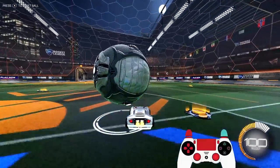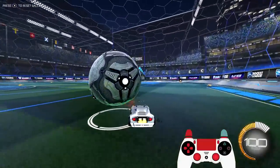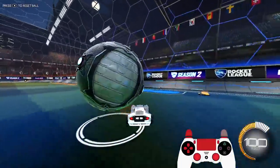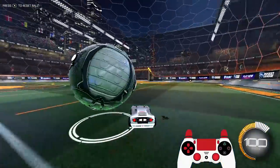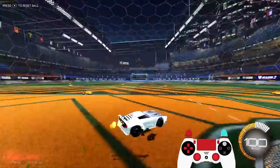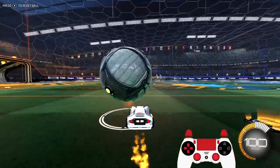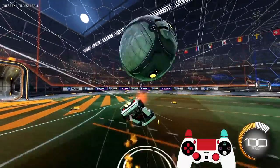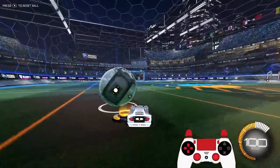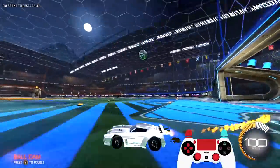On the first jump of the flick, you want to tap the jump button, and then on the second it doesn't matter if you hold or tap. Make sure on that first one you're tapping. This is a big fix if the ball keeps getting away from you — tapping also lets you execute the flick faster. Holding gives a more delayed flick that generates more power but is more readable.